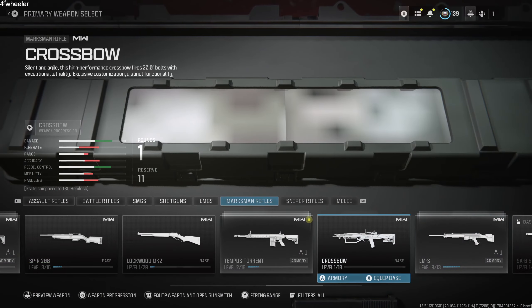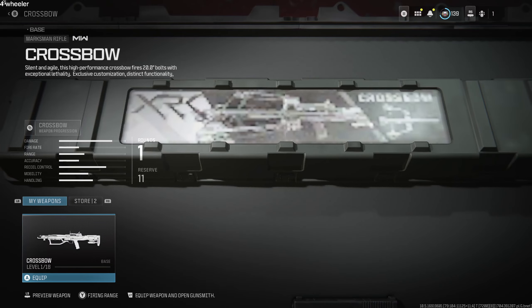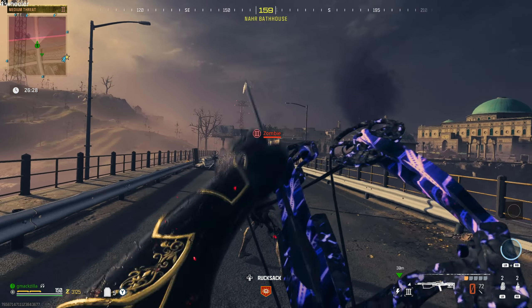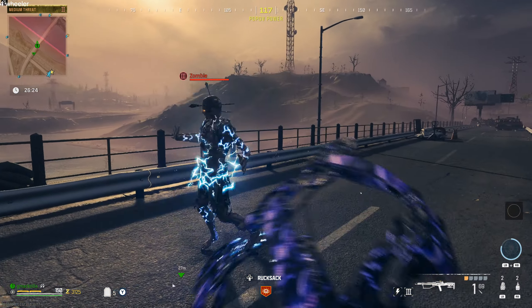After you get those longshot kills, when you go to the marksmanship rifles section you're gonna see that you unlocked the crossbow — and that is how you unlock it, guys.